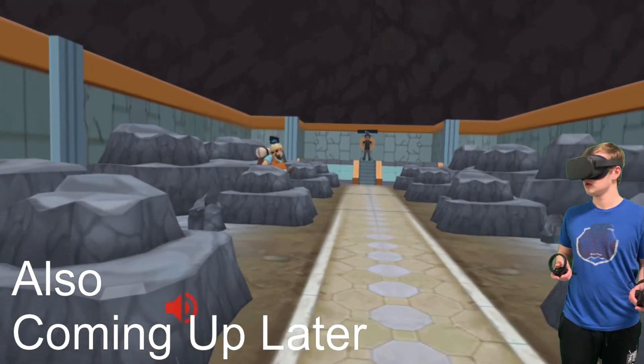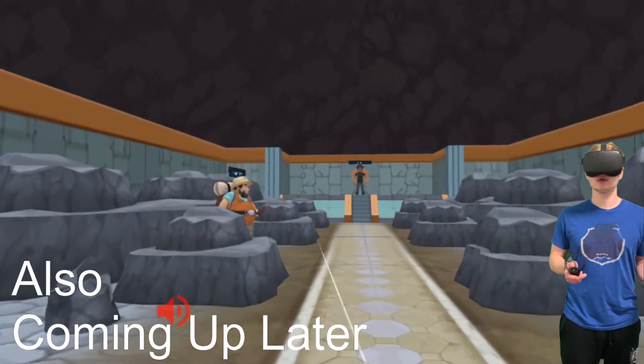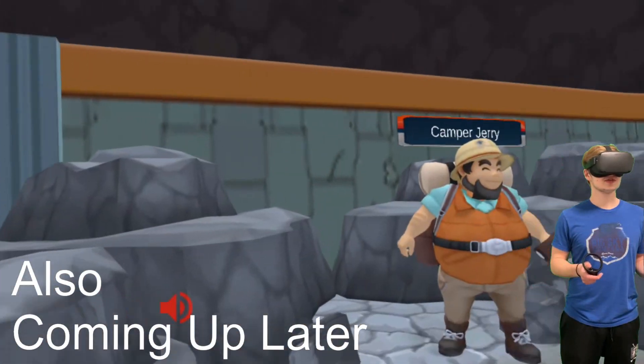Let me go in this store, though, so it's in here. Oh, is this a gym? This is Brock's gym, isn't it? This is cool, okay.